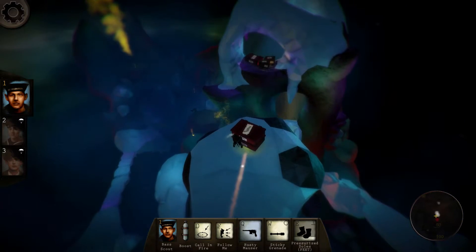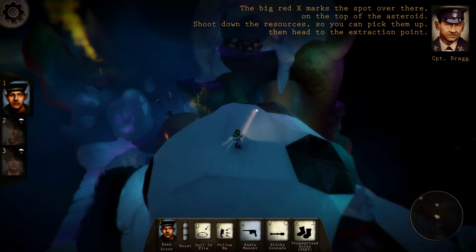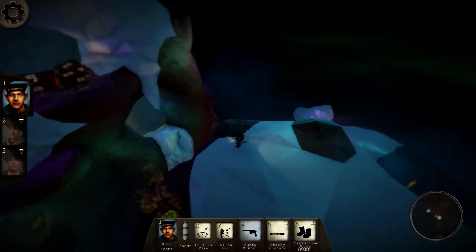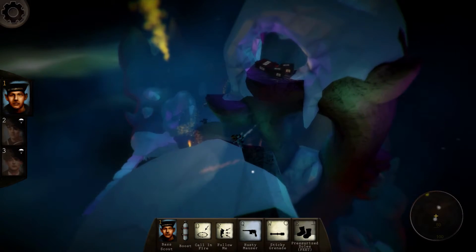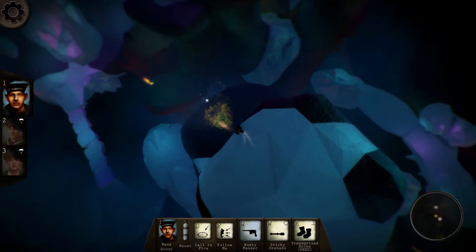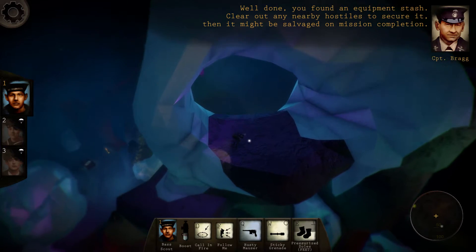I don't actually have to use that — we've got the pressurized feet soles. We've located a box. Shoot down the resource so you can pick them up, then head to the extraction point. I'm not sure how we're going to pull that off, but we'll be able to get there with the pressurized feet. You can use the plants, obviously — didn't even think of that. Well done — you found an equipment stash.